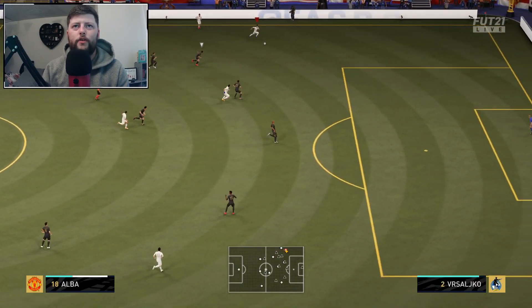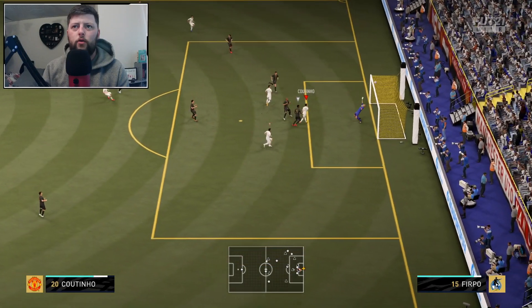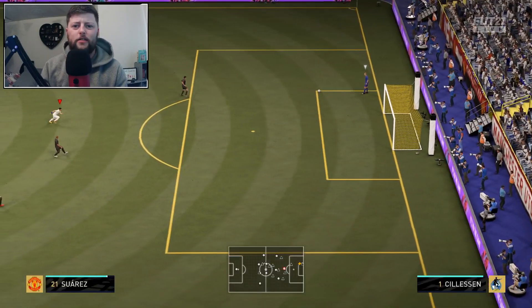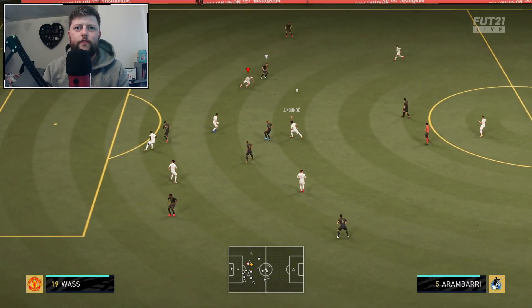Jordi Alba so far, again very similar to Navas — very good at that wing-back role, really pushing forward. Obviously you don't want to be going too much forward, but you can already see he's already back from that position which is absolutely phenomenal. He will continue to do that all game, every game. We find the ball in the middle and Coutinho rising for the chance.